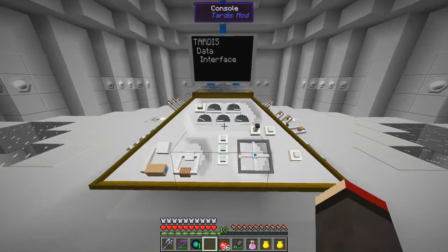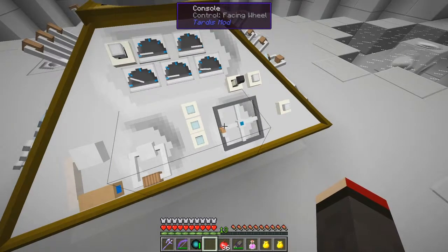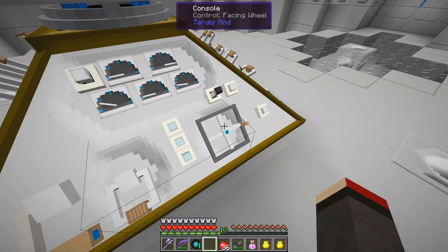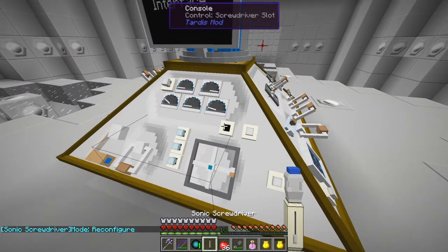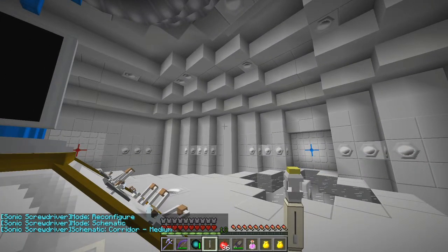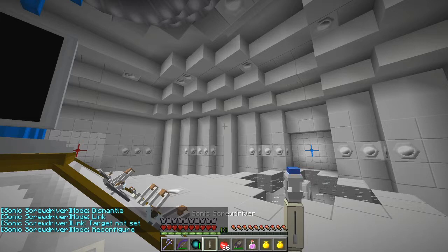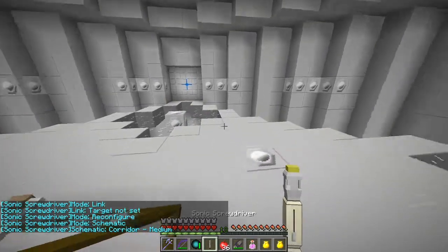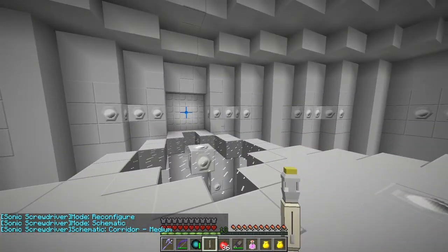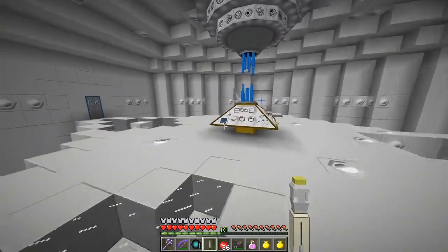Let's have a look at this - this is the front side of the TARDIS. They've got a series of controls here, these are flight controls. That's the facing wheel, so we actually need to reverse the facing wheel because I want it to face the other direction. Here is the sonic screwdriver - we can take out the sonic screwdriver and if we shift right click it, yes, it changes the schematic. One's in schematic mode and would create a medium-sized corridor. This one is in dismantle, this one is in link, and the last one is reconfigure.